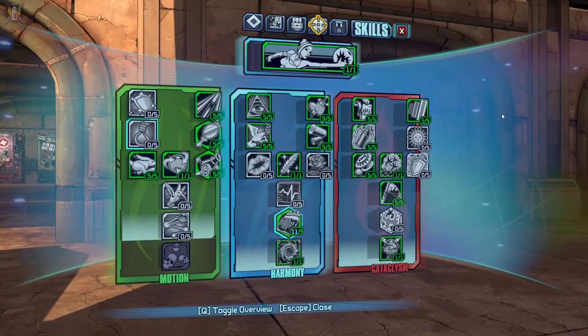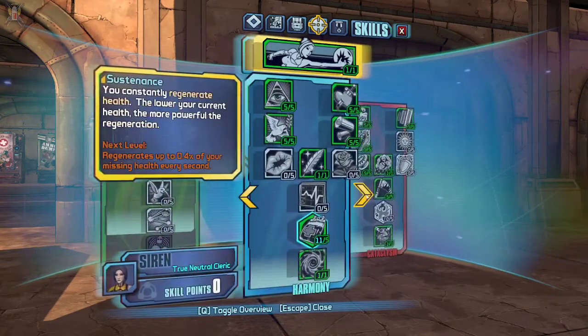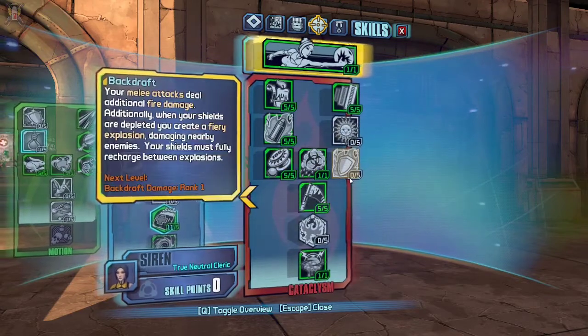It'll display the whole skill tree just like this. You can even untoggle it and you can still show each individual skill if you really needed to do that for some reason.